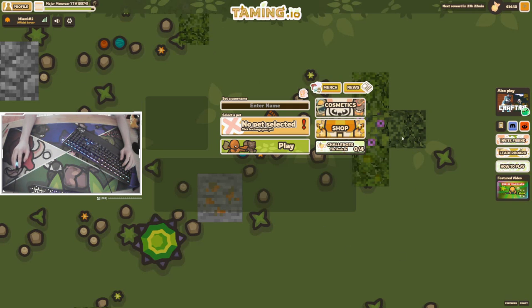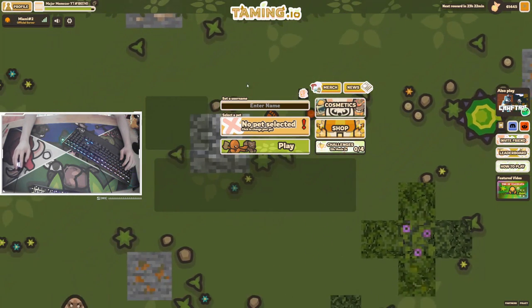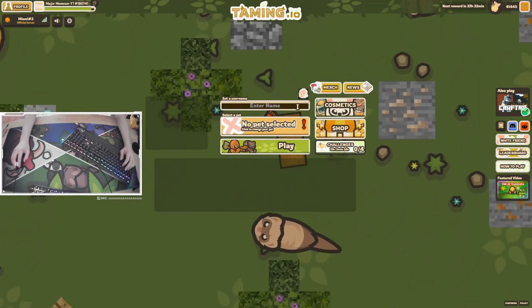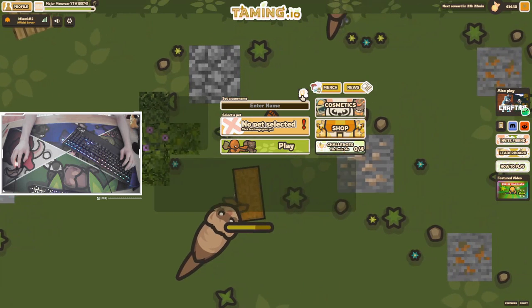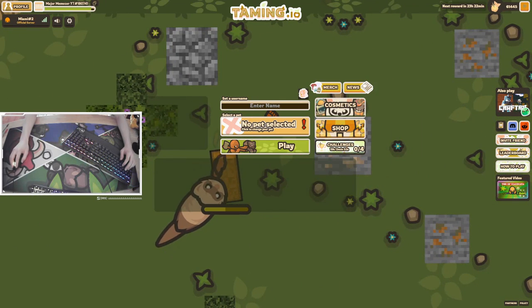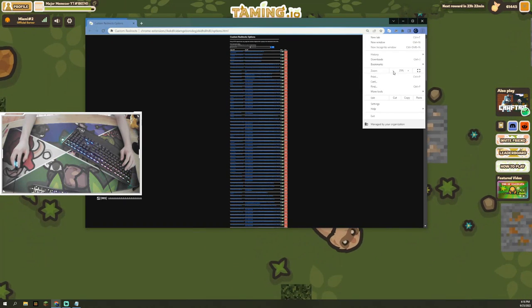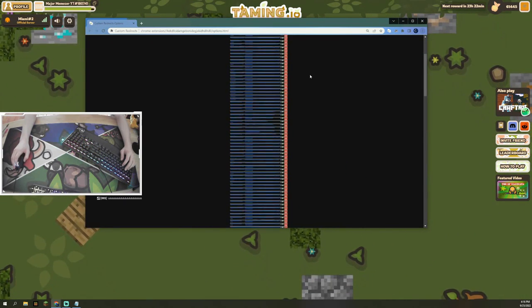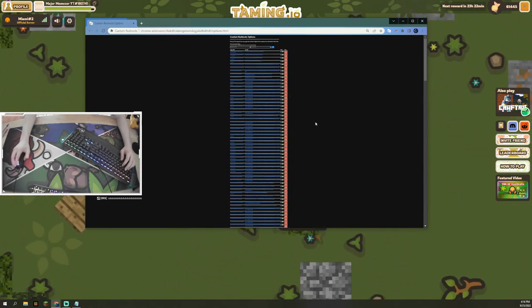There's some stuff from the Minecraft mod I made. I think this guy's invisible. All the stuff is like neon — I don't even remember why it's like that. Oh, there's a chest. Stuff is definitely a lot different than usual. Here is the mod list. I have to have it zoomed out at 25% so you can just see — it just goes down and down and down. There's a lot of different mods.